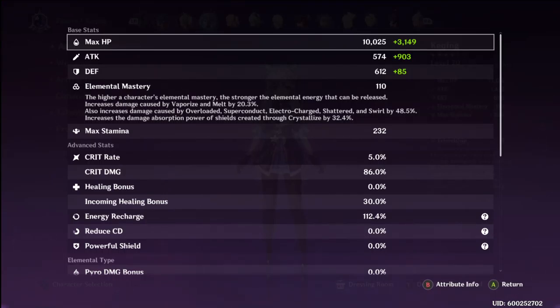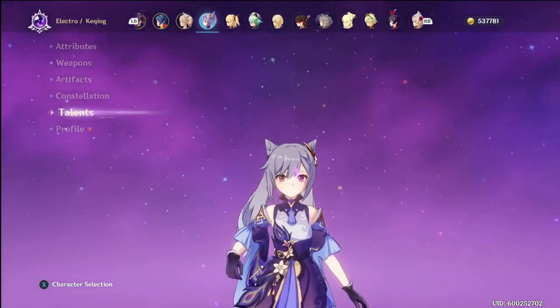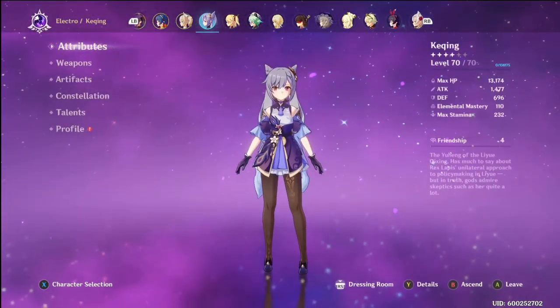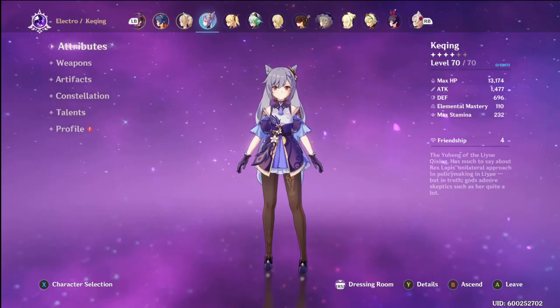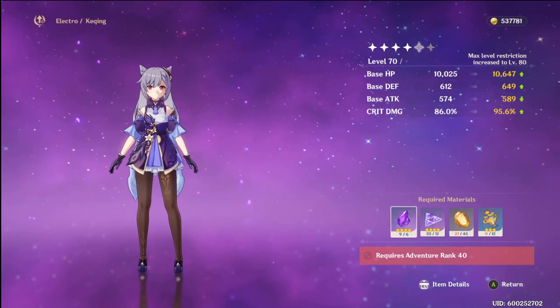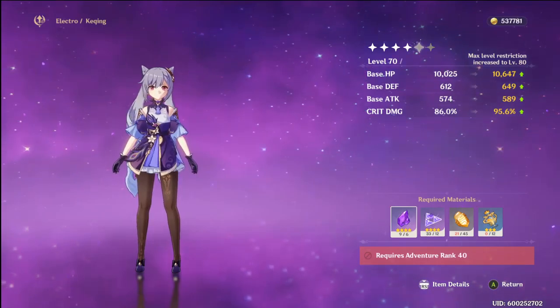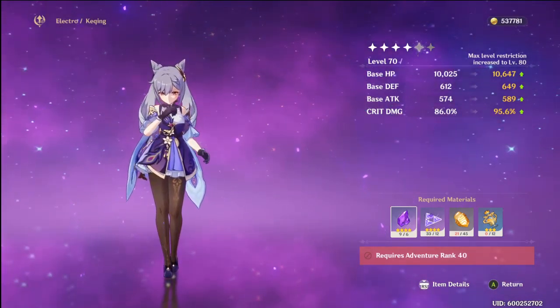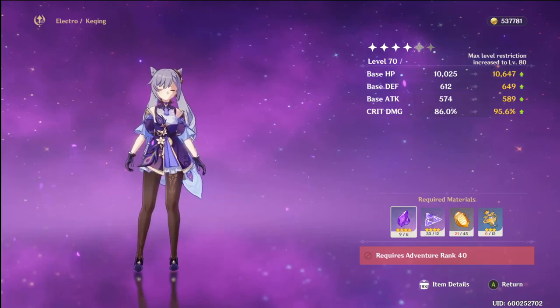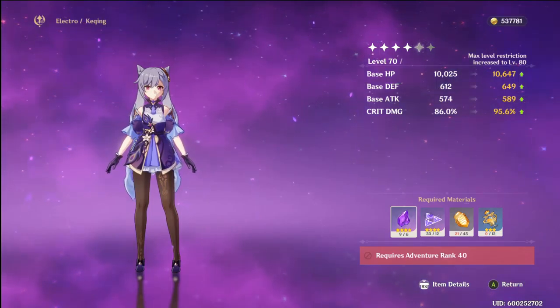So, with Keqing, whenever you ascend her, her base crit damage goes up. Different characters have different bonus stats along with their base stats. The fourth bonus stat is going to be different for different characters — Keqing has crit damage as her ascension bonus stat.